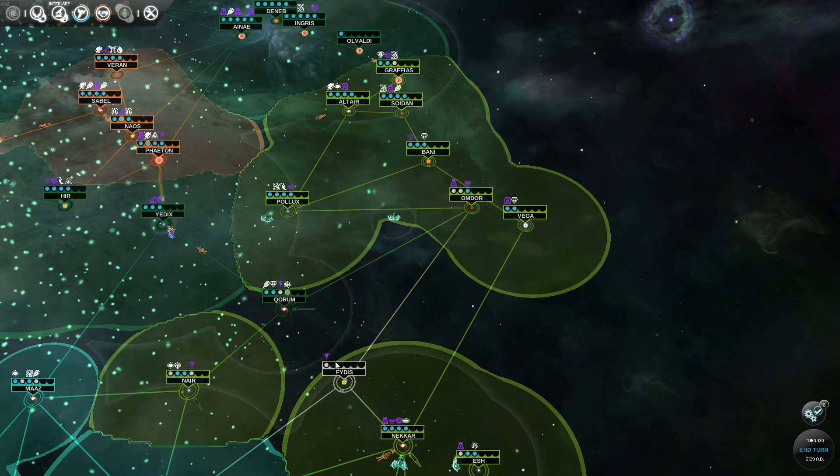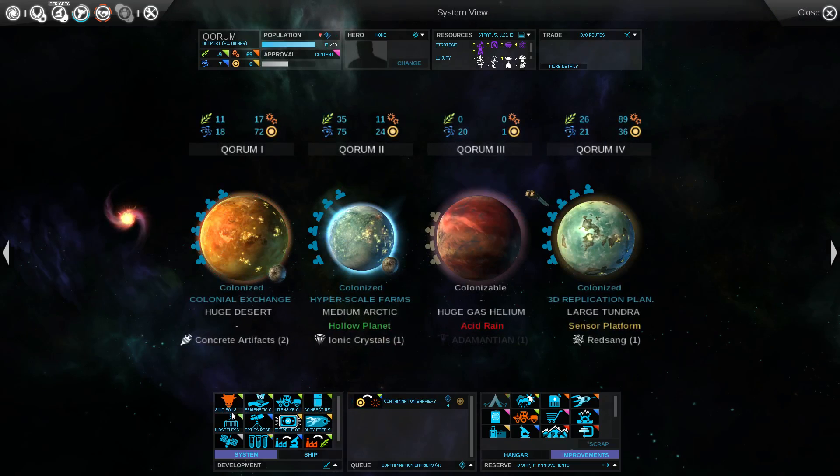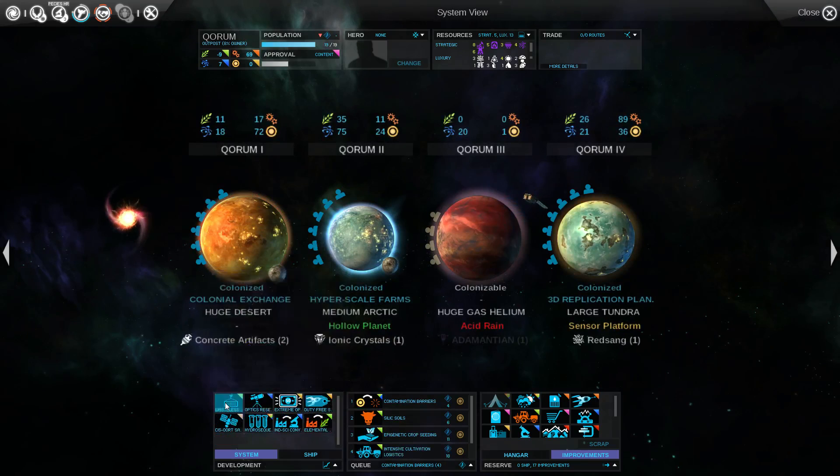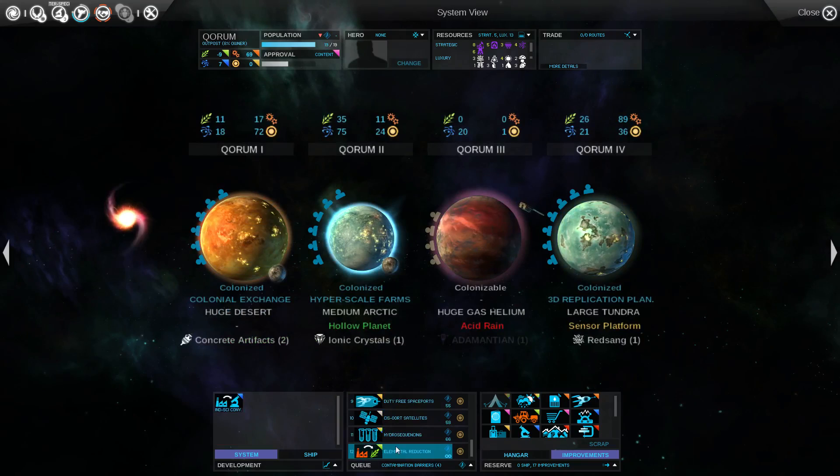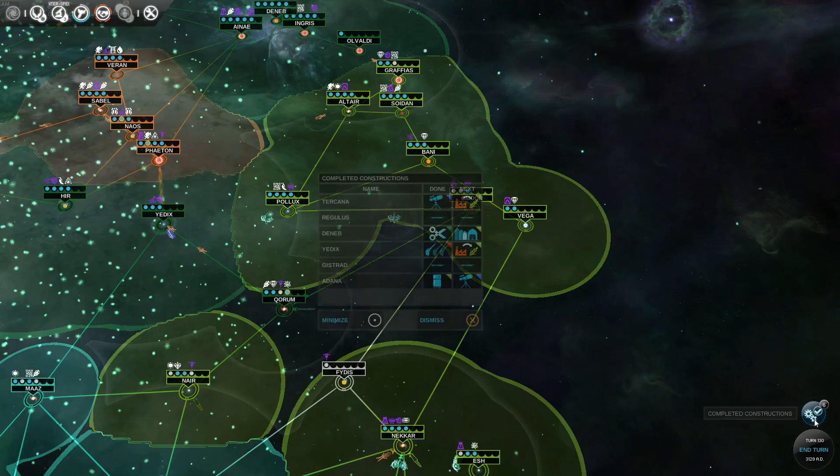Maybe we can even keep a full population system. We're going to make it perfect. After the contamination barriers, just build everything. I don't even really care what order you build it in — just build it all.